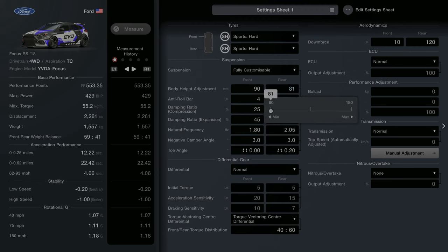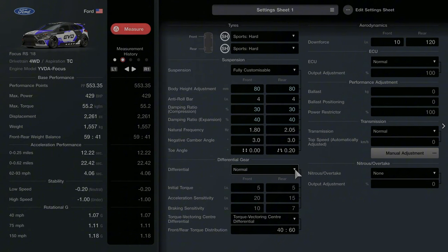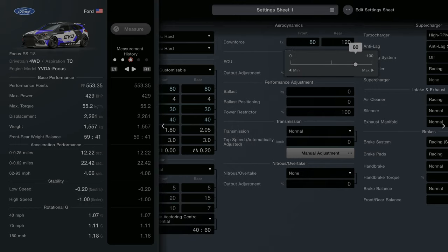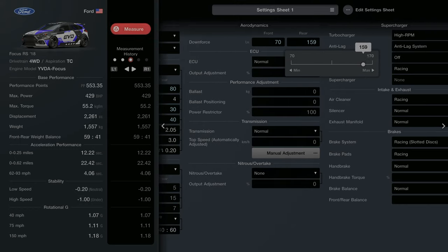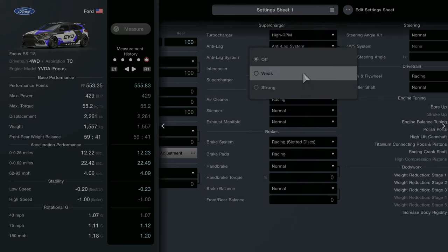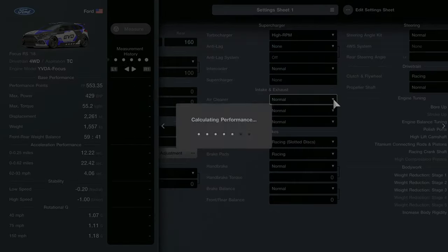For the setup I changed the body height adjustment to 80, anti-roll bars to 4 on both sides, the damping ratio compression to 30, damping ratio expansion to 40, and then we changed the downforce — the front to 70 and the rear to 160. Changing the setup like this put our performance points over the 550 limit, so here we're just messing around with a few settings to get it below the 550 limit.